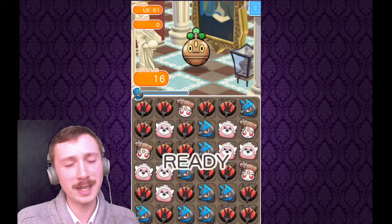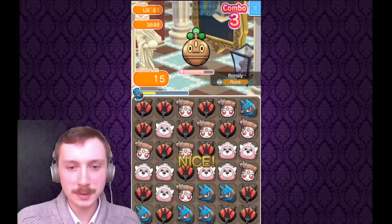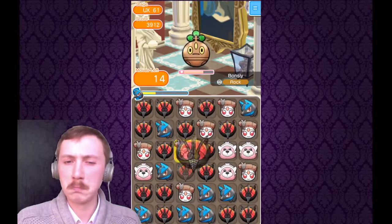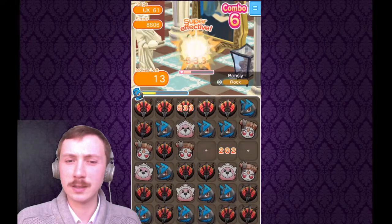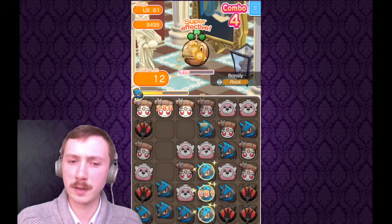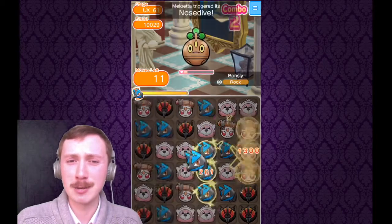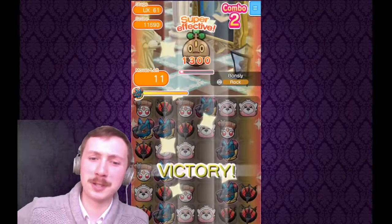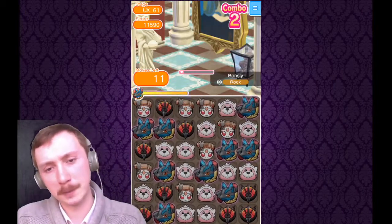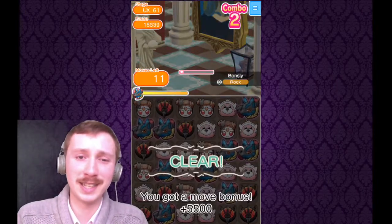Then we have Bonsly. Can you guess which team? It's a full fighting team — matches with Buzzwole. I don't know why I tried to make a Bewear match there because it doesn't have disruptions on the stage, but Bewear is still very powerful so I'd recommend bringing it. Sometimes when you watch these videos back you realize you messed up a couple of times. They've got 11 moves left — not a tricky stage in the slightest.